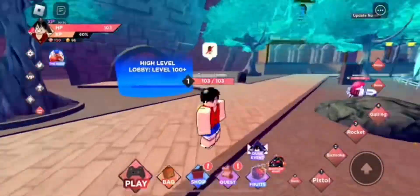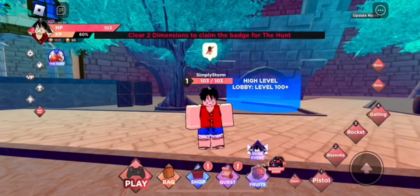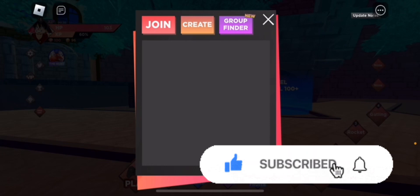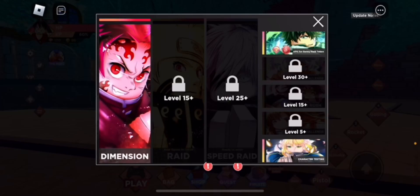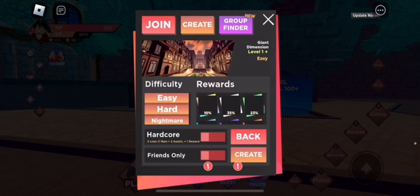Hey everyone, welcome back to the channel. In this video, I'll show you how to get the Anime Dimensions badge in the official Roblox The Hunt event in the main dimensions. To get this you have to play two whole dimensions, which you can just retry the same one. This took me around a little over 10 minutes, but it's not the best — like 12 minutes.